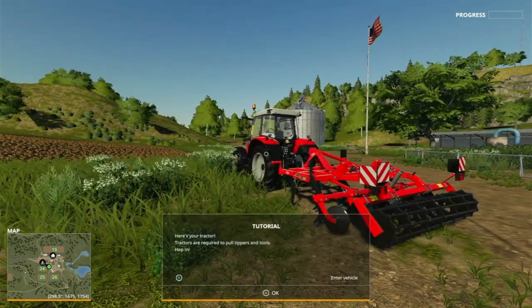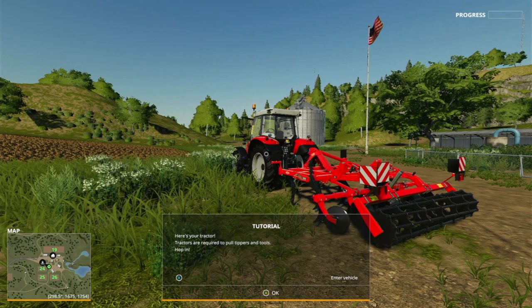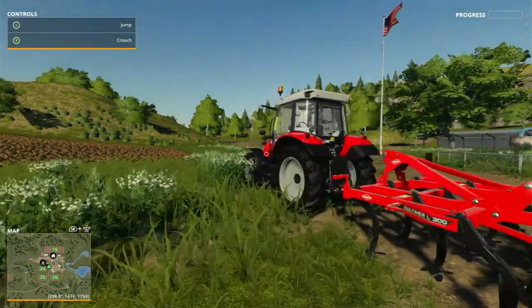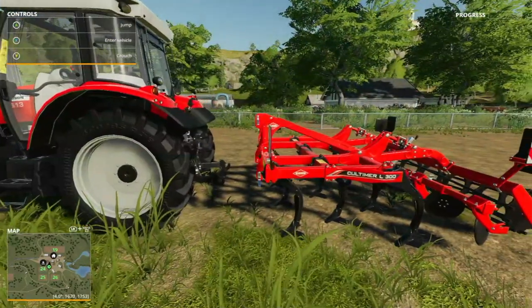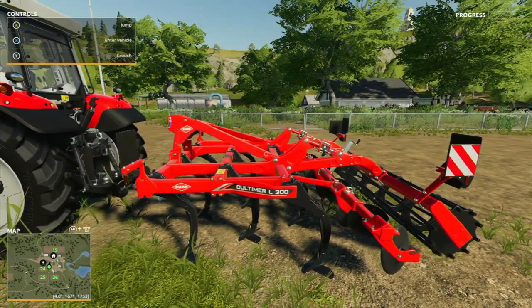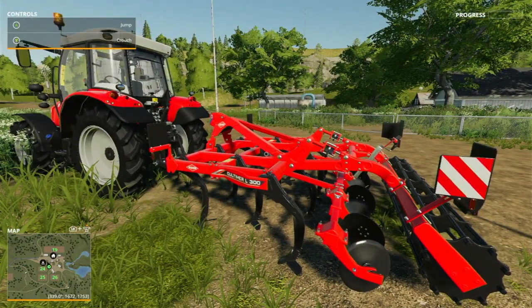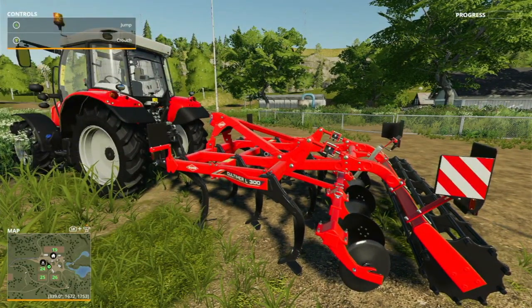Here's your tractor — tractors are required to pull tippers and tools. Press X to enter the vehicle. We've got the K-Brand Kultur-My L300 DJ — I'll just call it K-Brand — and we've got the Massey Ferguson 5613 Dyna-4.